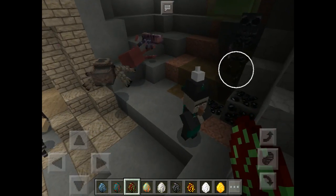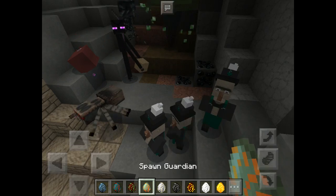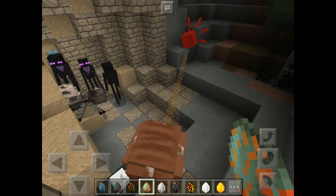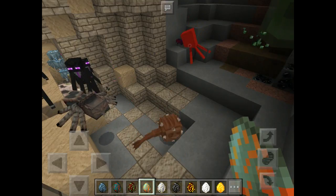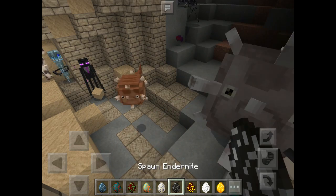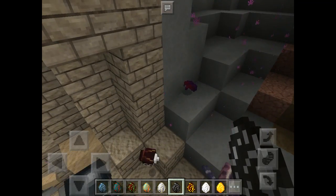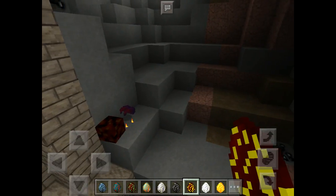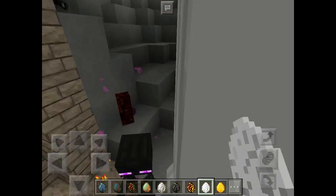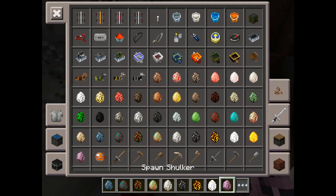Squid, cave spider — that's cool. Witch, and there's a guardian — oh that's cool. And there's an elder guardian and an endermite. Magma cubes look the same, ghast's face looks different, blazes look the same, and there's just one more.